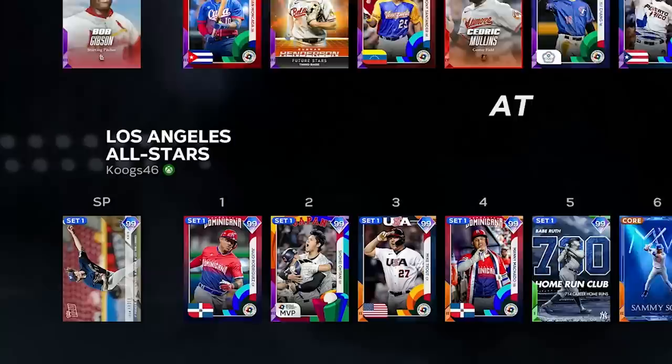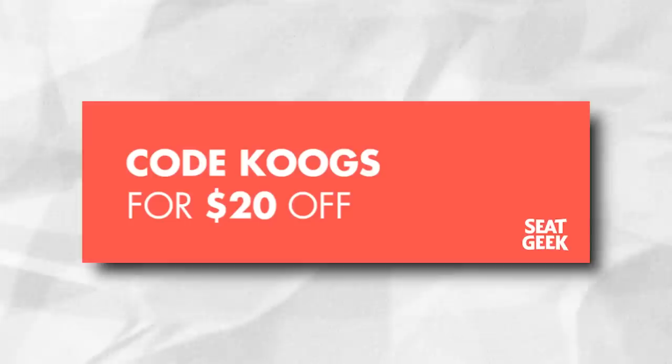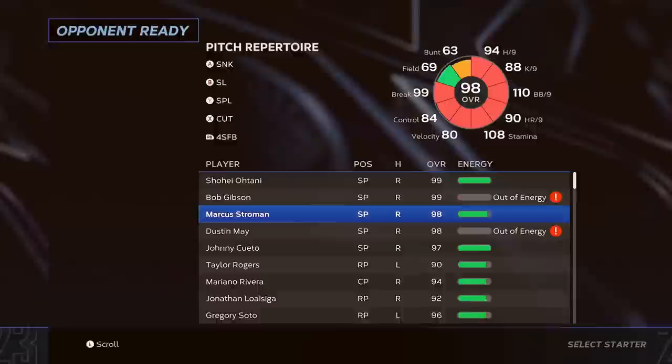I'm going to use him as an opener in a Ranked Seasons game — my opponent is going to love to see that. As we search for a game, just a reminder: if you're going to any baseball games this year, make sure to use code COOGS on SeatGeek to save $20 off your tickets. And check out Underdog Fantasy — I won my entry yesterday. These are the picks I have going on today's games, and you can use code COOGS and they'll match your first deposit up to $100.